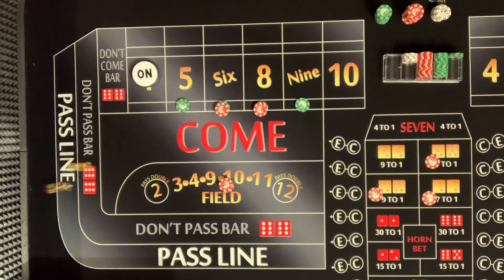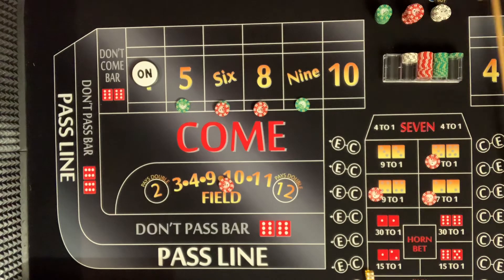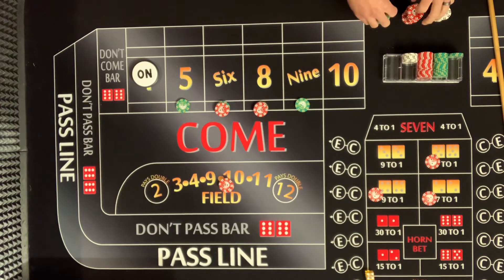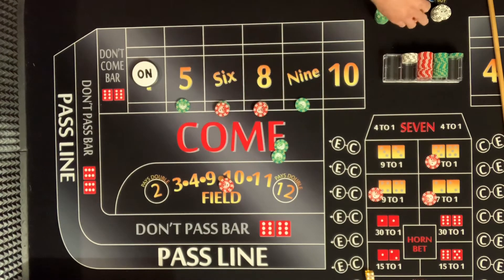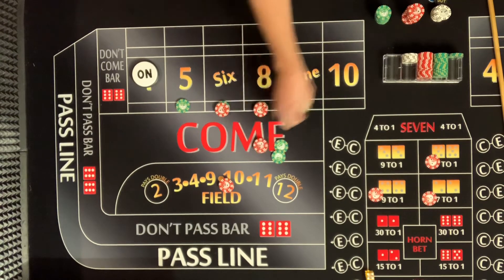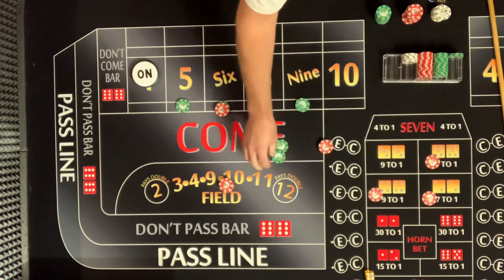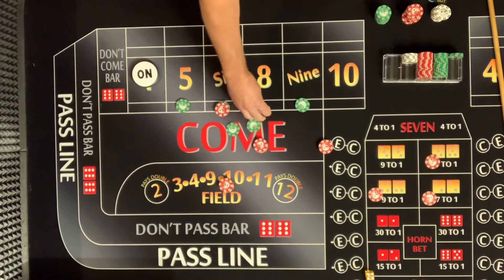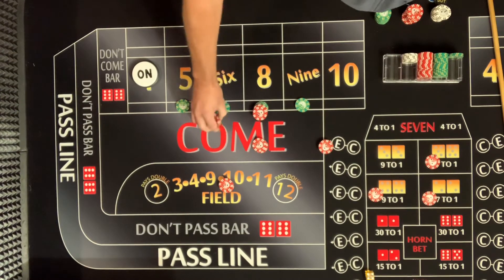We're basically doing full presses, which I know Robo said half press — so yeah, you apologize! Five-four: nine! Look at that — that is why you press, my friend! That is why you press! It's a $70 win? The nine is the magic number — nine is the number we want!